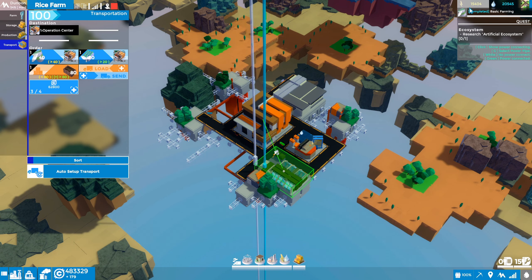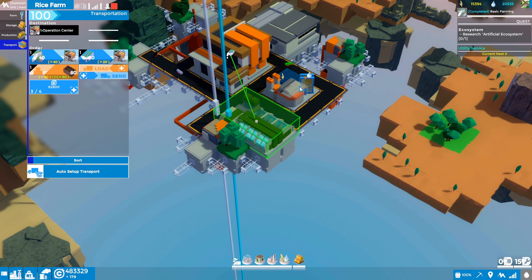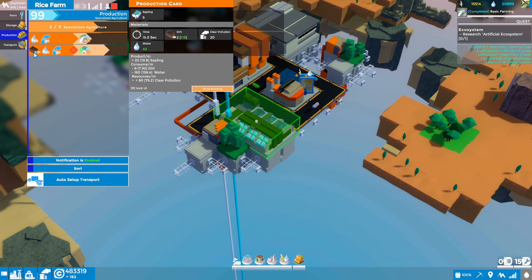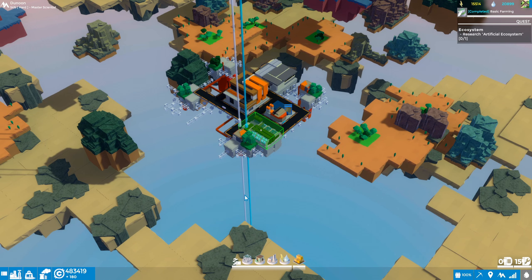Looking at the top right of the screen, electricity and water look good since we placed our utility building. But we don't have these fully automated — we need to supply coal to the power plant, or have wood in storage, so eventually it'll run out of fuel. We also need dirt available for the saplings production line, so eventually we'll have to automate all of this.